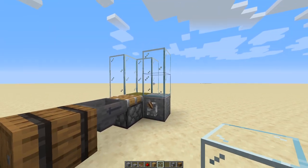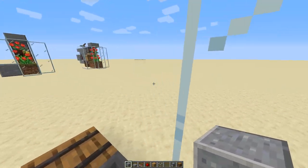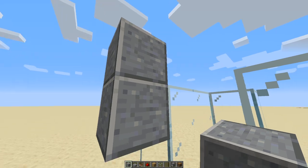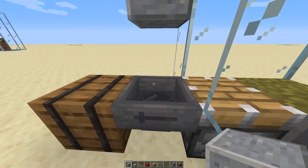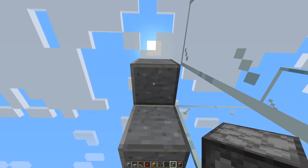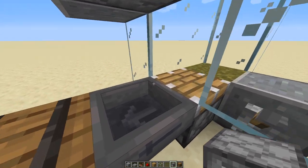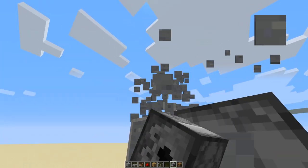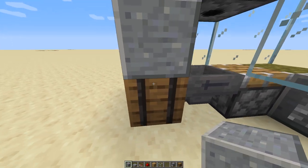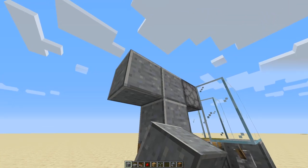Next, grab your glass and put two pieces here and three pieces right here. Then grab your building blocks, jump inside, and build up a little bit — over on this side, up one, and then another one right here. This lets you place your dispenser facing directly downward. You want the little hole of the dispenser to be facing downward, looking into the hopper below. Once you've done that, go ahead and destroy those temporary blocks.